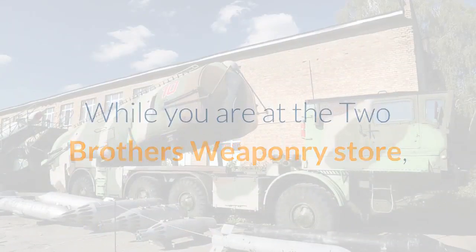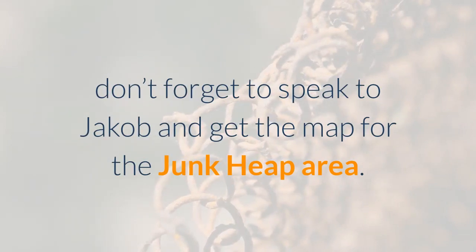While you are at the Two Brothers Weaponry store, don't forget to speak to Jakob and get the map for the Junk Heap area.